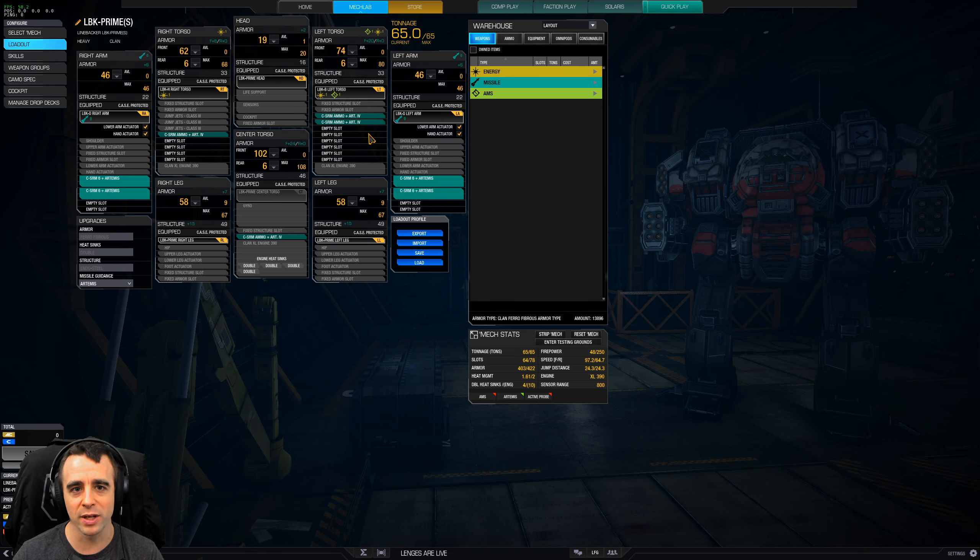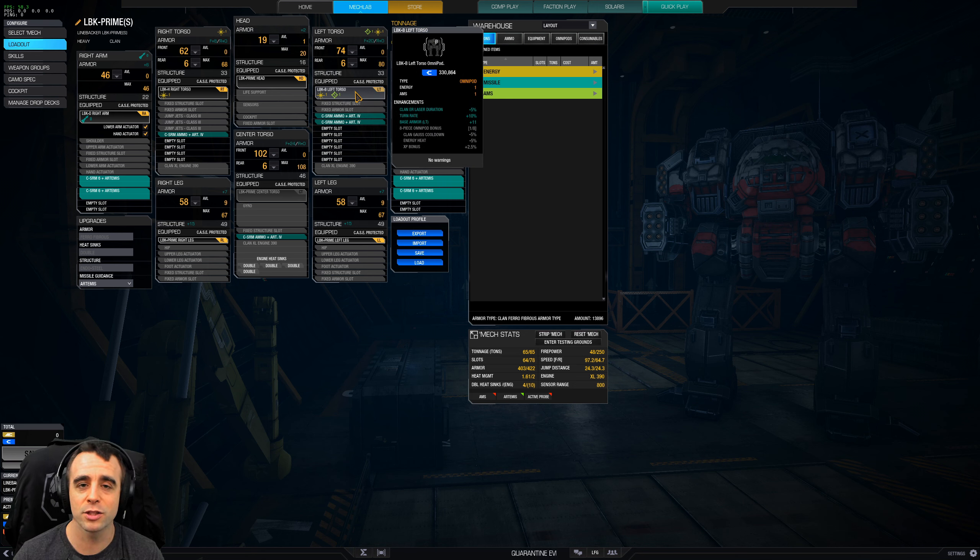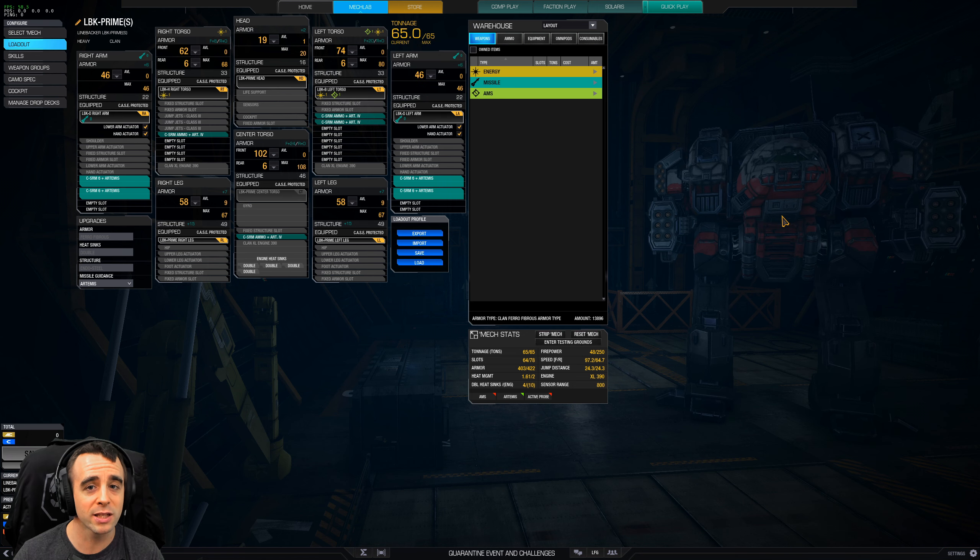If you go with the H or the Bravo, I don't think you'll go wrong. It's just that the Bravo does take away that maneuverability that on some maps — like Canyon Network, Hibernal, Rubellite, and so forth — is really advantageous. Being able to jump down onto a target to engage is a big deal, so pick and choose.